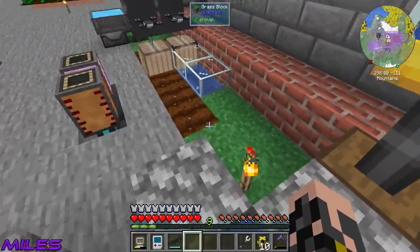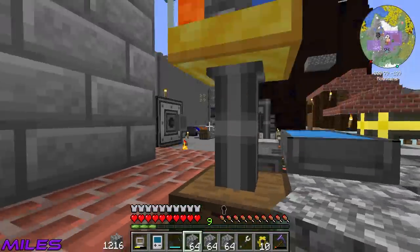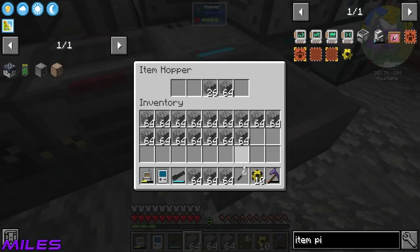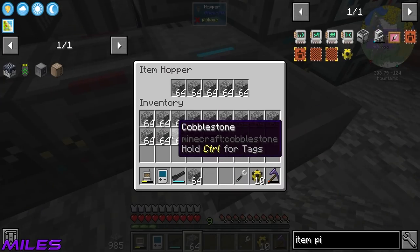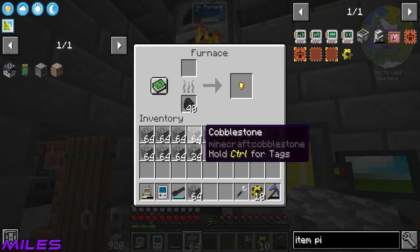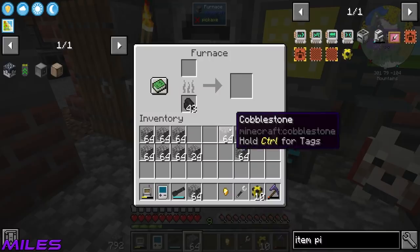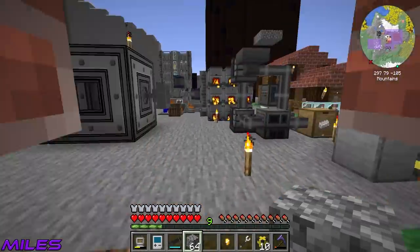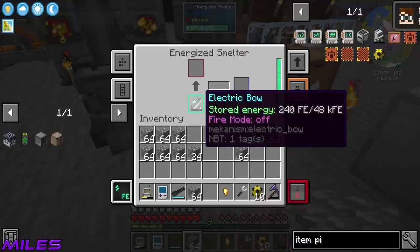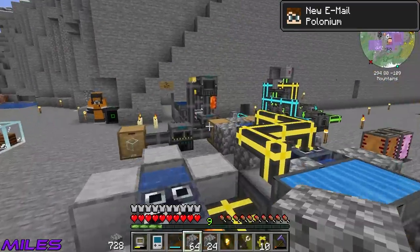While Miles has been an absolute donkey — do you want to know why I'm being a donkey? I went to mine cobblestone and we've got all this cobblestone already! You can just do that — yeah, I knew that all along. I just didn't want to tell you, I wanted to win the bet.